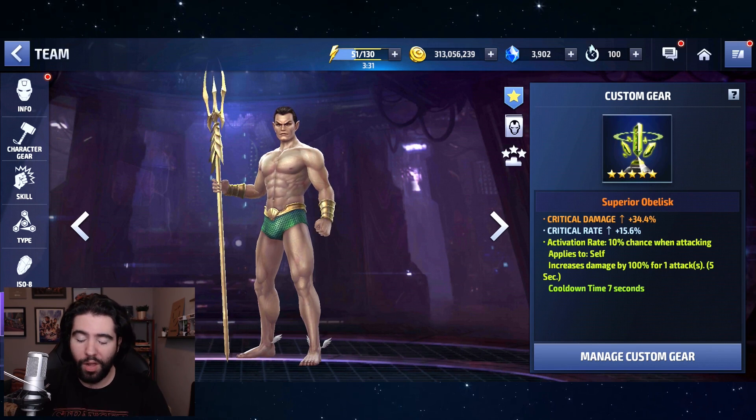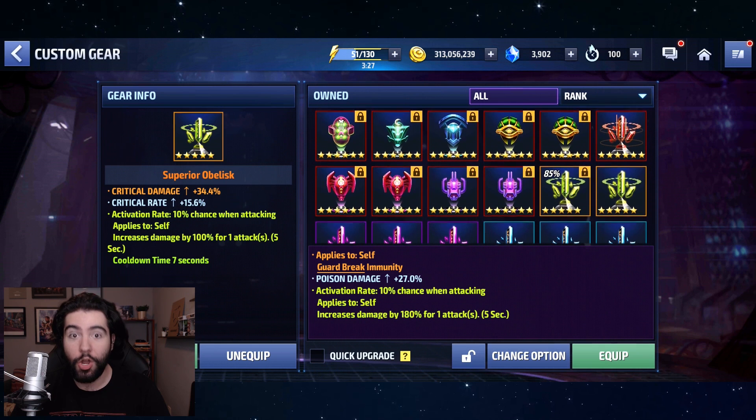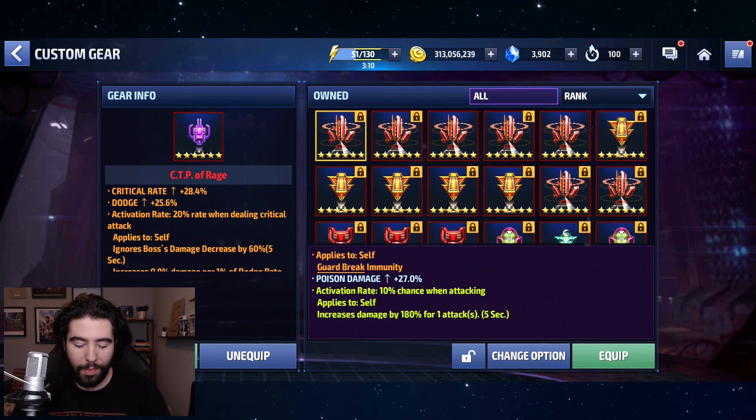We're going to say goodbye and farewell — bon voyage — to this Obelisk. We're going to permanently delete it. I know, super savage; free-to-plays everywhere will cry. We're going to slap on this CTP — we're going with a 28-25 CTP of Rage. So here we go, we're going to delete the Obelisk and plop on the CTP of Rage.